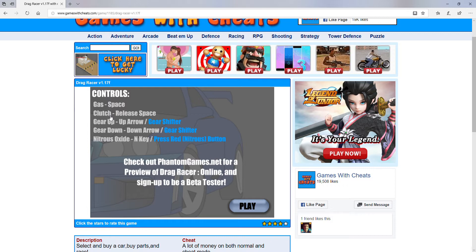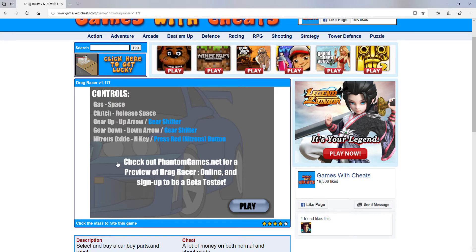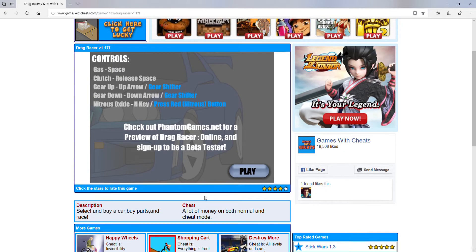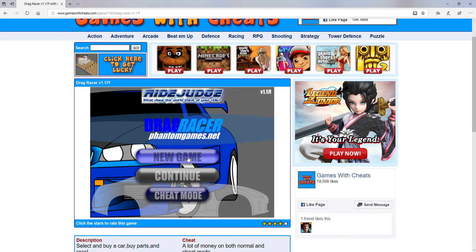So here are the controls: space is gas, clutch is release space, gear up is up arrow, gear down is down arrow, NX key — press the red button. Check out Planting Games for a preview of Drag Race Online and sign up to be a beta tester, which is quite cool. The cheat is lots of money on both normal and cheat mode. Let's get into the game — we can do new game, continue, or cheat mode. We need to do a new game.